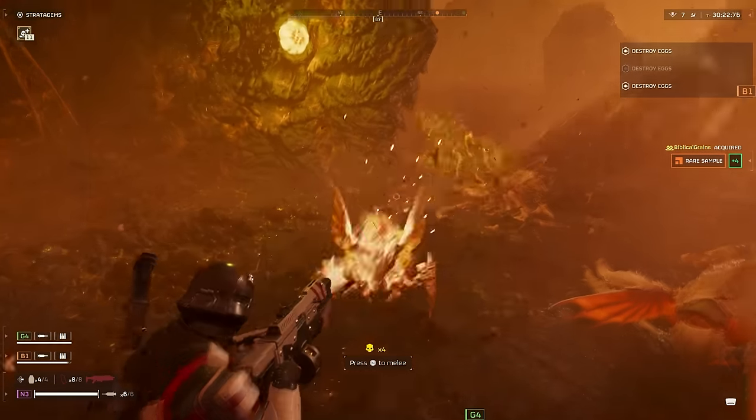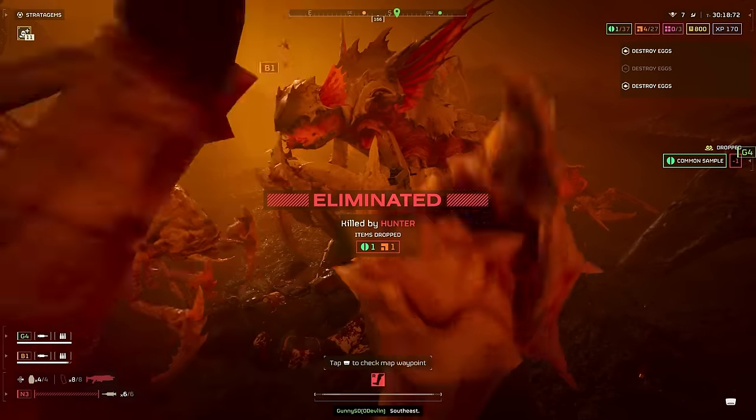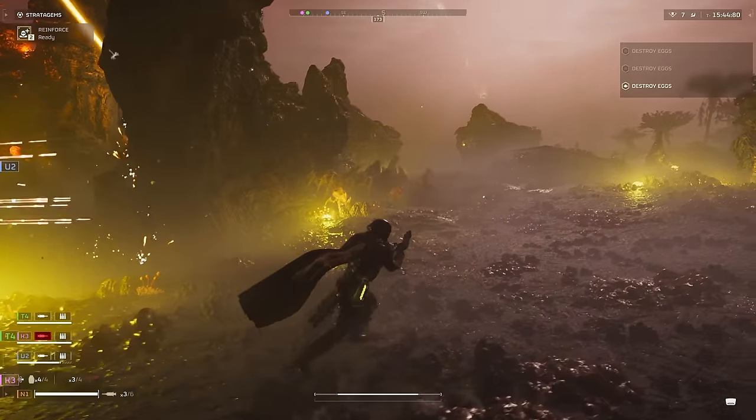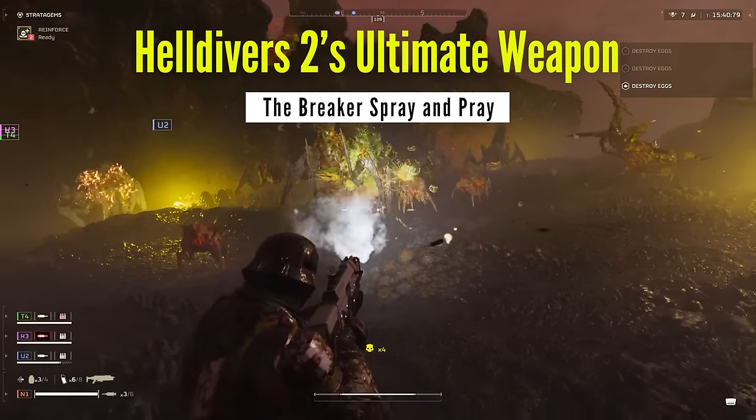Have you ever faced those insane enemy waves in Helldivers 2 and thought to yourself that there must be a better way? Well, welcome to the video where today I'm going to be telling you that the Breaker Spray and Pray is that way and is the ultimate weapon in Helldivers 2.